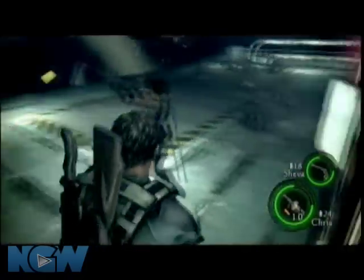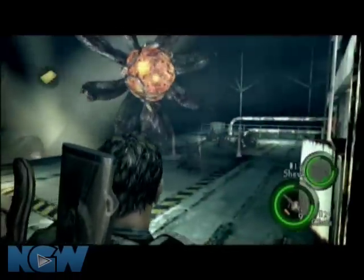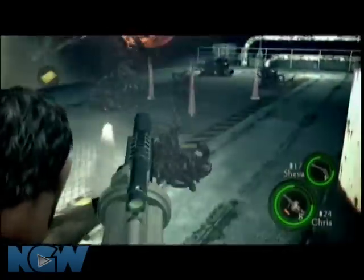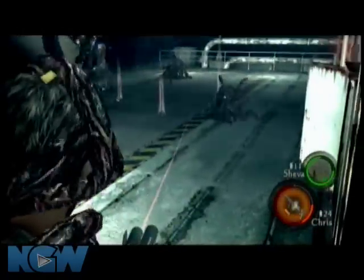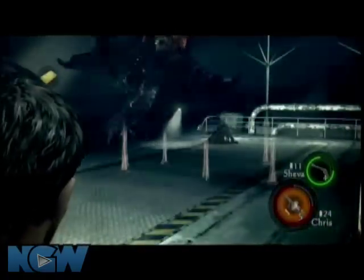This is the boss right here. We end up using a rocket launcher for when the main bulb comes out of it. You have to shoot these other ones a couple times. Have one person focus on shooting the black blobs that are on the ground, and one person shooting the orange glowing orbs.